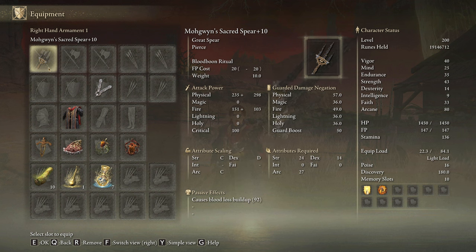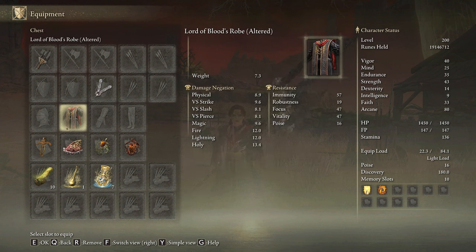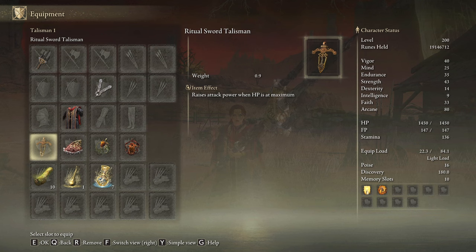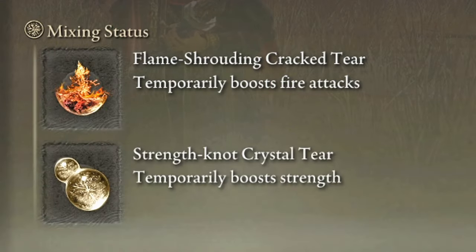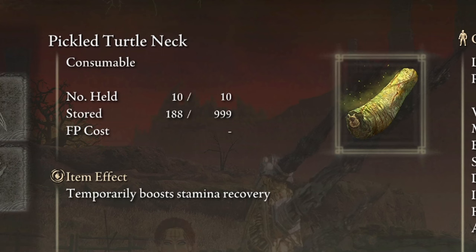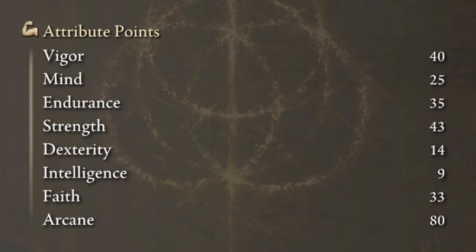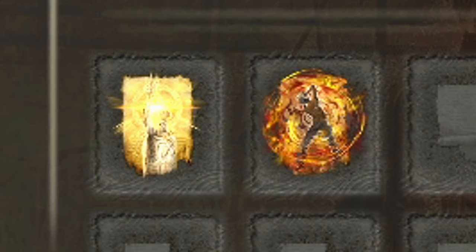The Mohgwyn Sacred Spear must be upgraded to plus 10, and we need any seal we have available to cast our main buffs. I'm going to use the Lord of Blood's Robe in its altered version, but for New Game Plus 7 this is not optimal, so be sure to use any other armor set you like. The best talismans for this build are the Ritual Sword Talisman, the Shard of Alexander, the Fire Scorpion Charm, and the Lord of Blood's Exultation. In our Flask of Wondrous Physic we are going to use the Flameshrouding Cracked Tear and the Strength Knot Crystal Tear. This weapon needs a lot of stamina, so be sure to have some stamina-boosting items. To get the max performance we need Vigor on 40, Endurance on 35, Strength to 43, Faith to 33, and Arcane to 80. Golden Vow and Howl of Shabriri will be our main buffs.